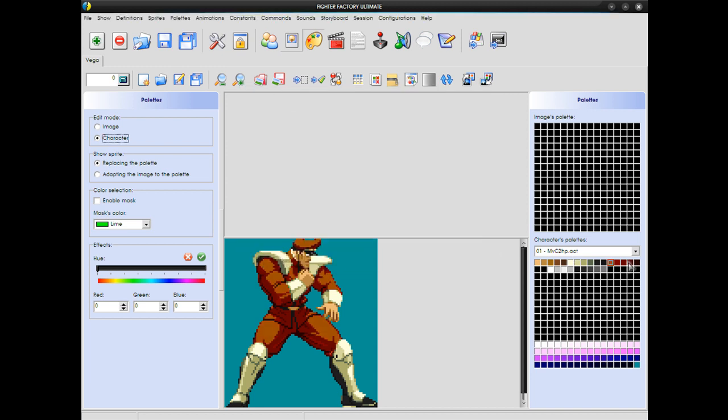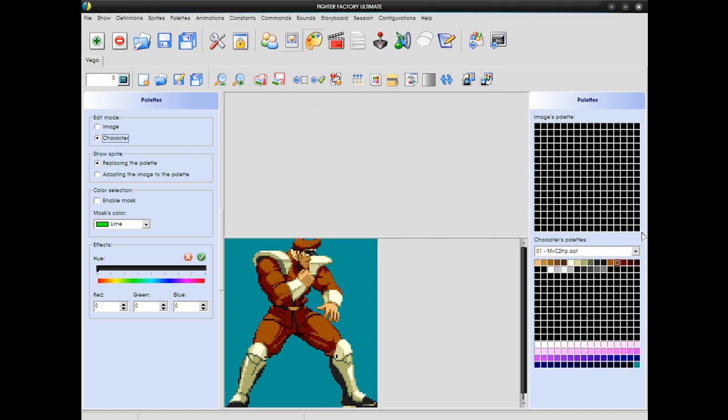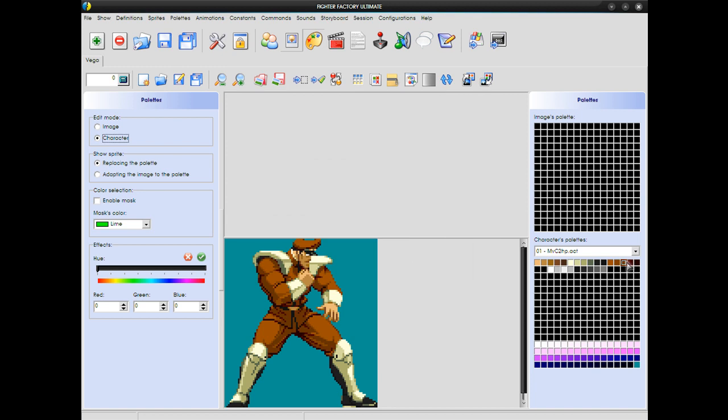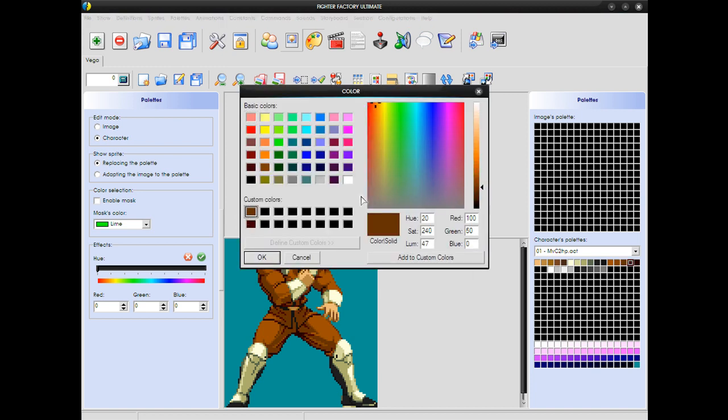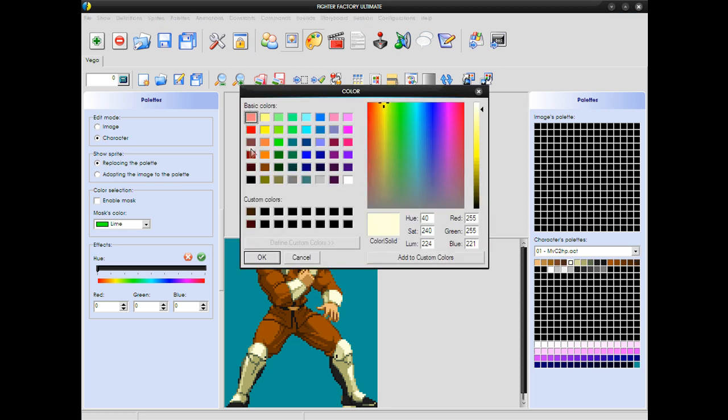It's not so hard. See that? It's not hard at all. All you have to do is double-click, find the color you want, and press OK, and it changes the color. Now, you're going to sit here and watch me make a palette, or you can just fast-forward ahead — I really don't care what you do. But all I'm doing right now is changing the colors, as you can clearly see.